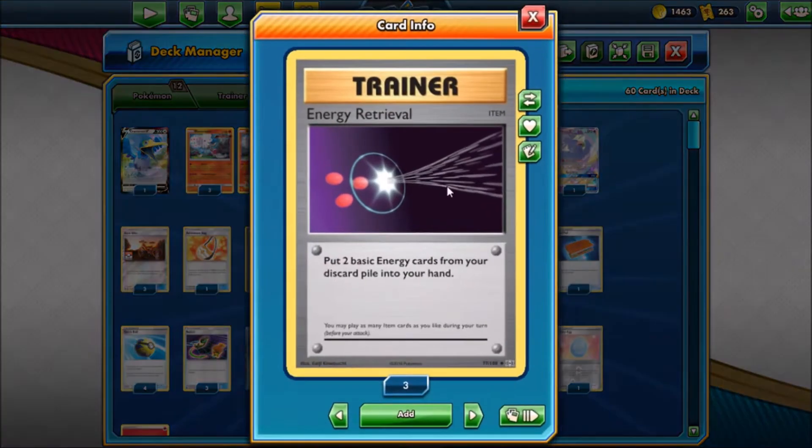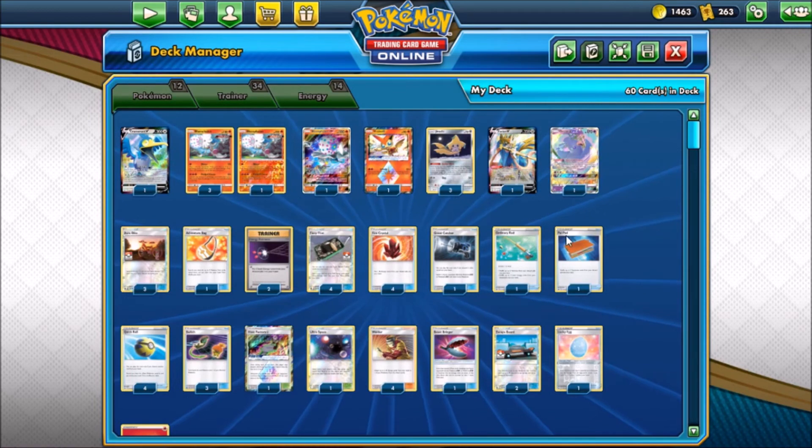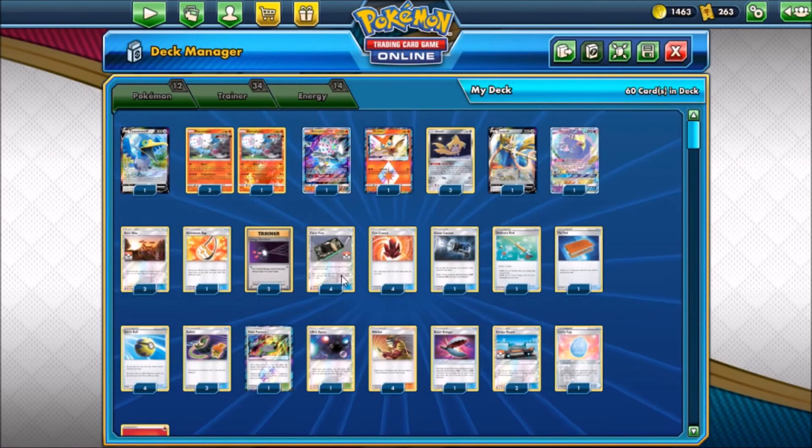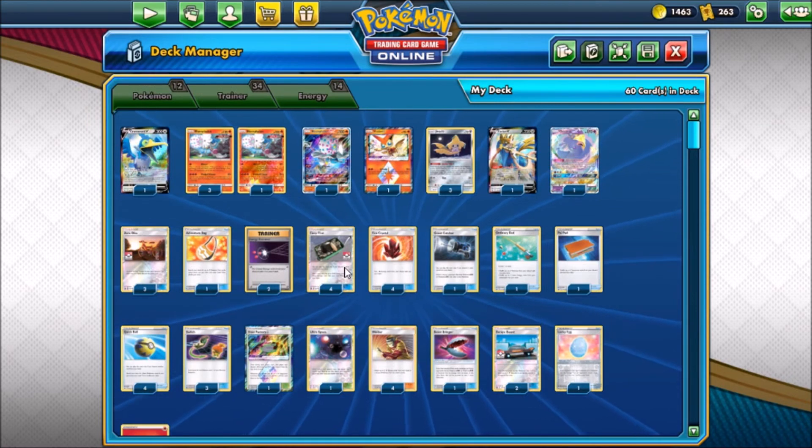We also have Energy Retrieval — similar to Fire Crystal but you only get two back. And we have Ordinary Rod: you can shuffle up to two Pokemon from your discard pile into your deck, or up to two basic energy cards back into your deck, or both. So you can get Blacephalon and Cramorant along with two fire energy back — whatever combination you need for the matchup. Also useful if you had to pitch something with Fiery Flint.